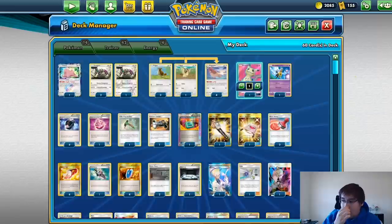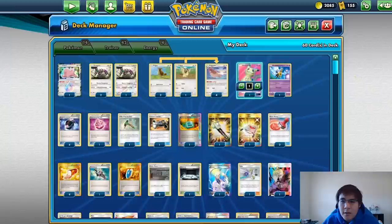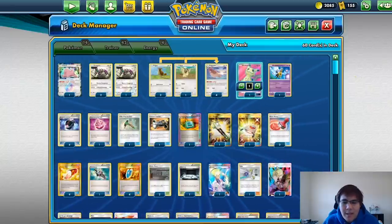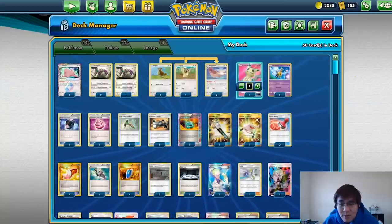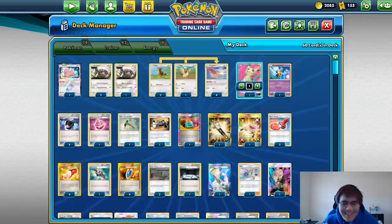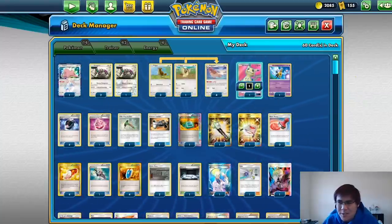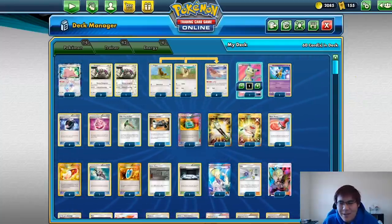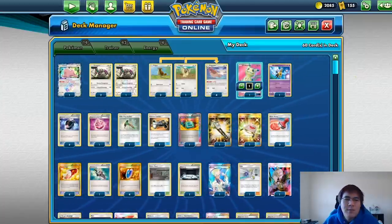I also played against a Guardian deck in round nine which had a Ditto Prism Star and a Garbodor with Garbotoxin. I didn't open Winona or any good supporters so I was probably already going to lose. Then he used Garbotoxin with Magical Miracle GX to put my hand to zero and ability locked me. I drew a Pidgey and was just done — my deck was too big. I did win game two and we ended up tying.